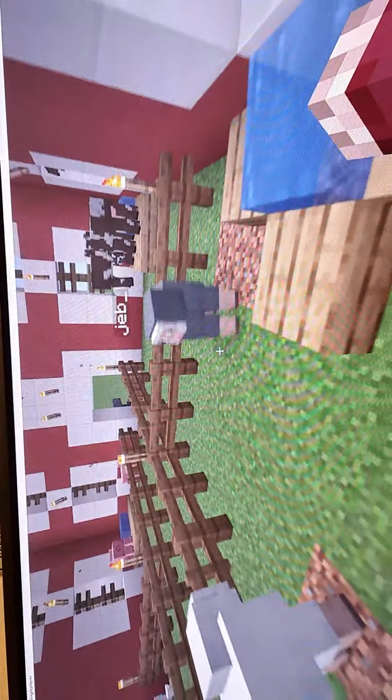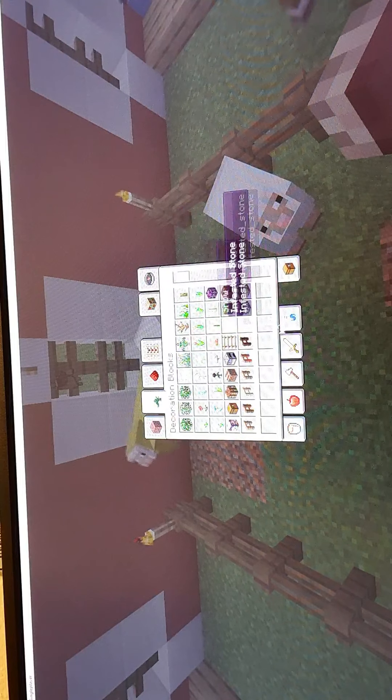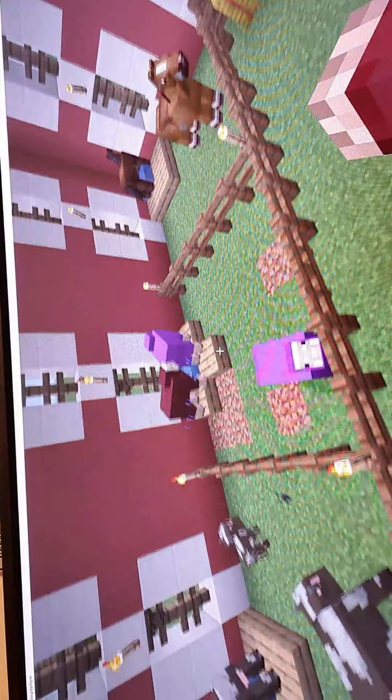One of the Easter eggs: if you name a sheep 'jeb_' it goes multicolored. However, if you shear it, the wool won't be that color - it'll be the color it was originally. You can make so many dyes - let's change those all to purple just for the sake of it. That's all to do with the sheep.